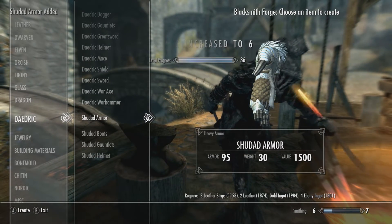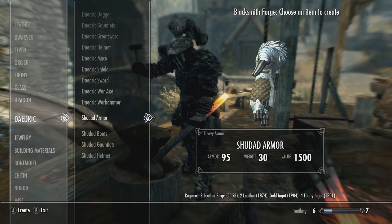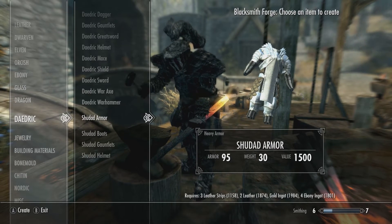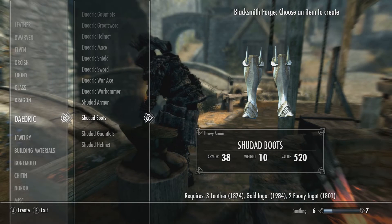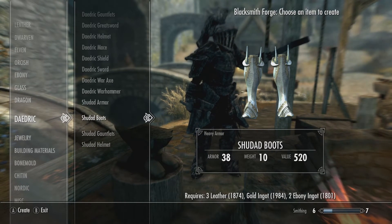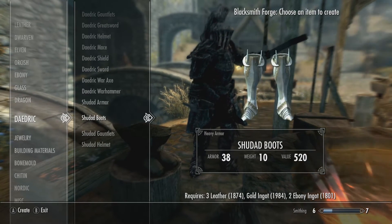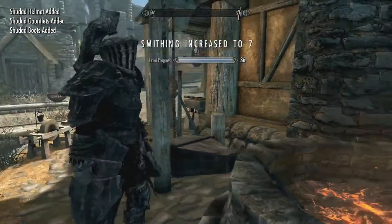So what to expect from this armor? Three leather strips, two leather, a gold ingot, and four ebony ingots — this is obviously going to be quite pricey for the chest, but then again you are getting a super set of armor. Boots as well: three leather, gold ingot, ebony ingots. This seems to be a theme throughout this whole entire build — gold and ebony are going to be your main primary resources. So let's create the boots, the gauntlets, and the helmet to finish it all off.